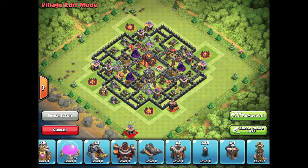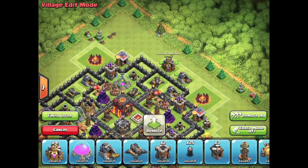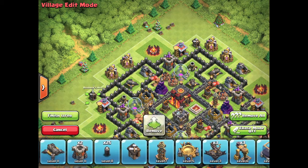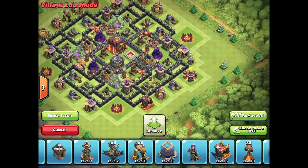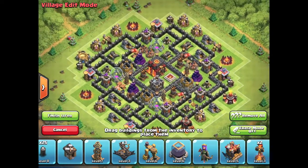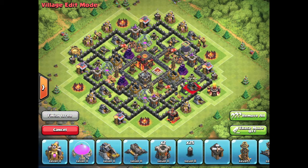Now I'm just filling in the outside, trying to make sure that there's no free buildings that they can snipe out with an archer. I still need to put in the two dark drills and a dark elixir storage. The dark storage goes up there by the air defense because it's got a lot of hit points so the dragons get stuck.